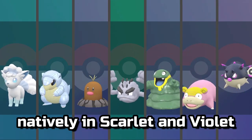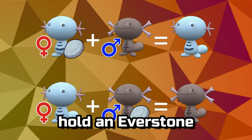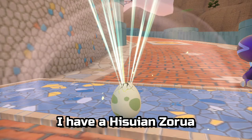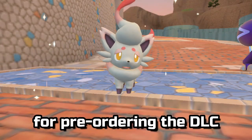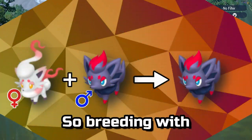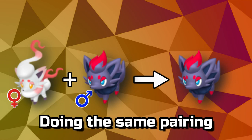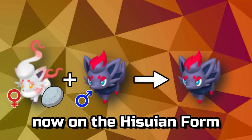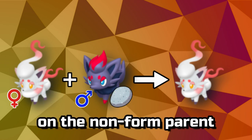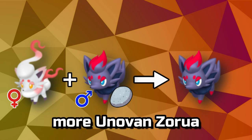Regionals available natively in Scarlet and Violet are on screen now. If you have a regional parent hold an Everstone, its form will be passed to the child Pokémon. For example, I have a Hisuian Zorua bred from the Gift Zoroark for pre-ordering the DLC. In Paldea, Unovan Zorua is the native regional form, so breeding with Hisuian Zorua without an Everstone gives Unovan Zoruas. Doing this same pairing with an Everstone on the Hisuian form will give Hisuian Zoruas. Be aware that having an Everstone on the non-form parent will give you native version offspring, so in this case more Unovan Zorua.